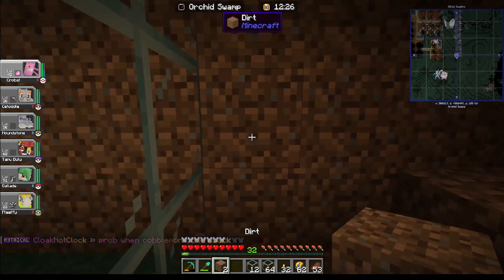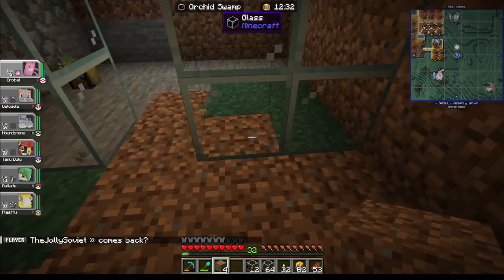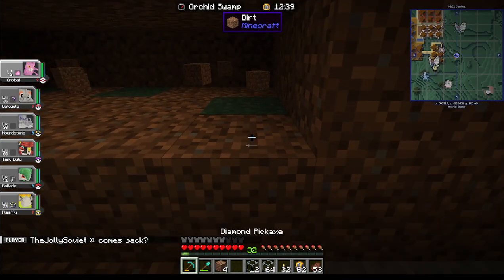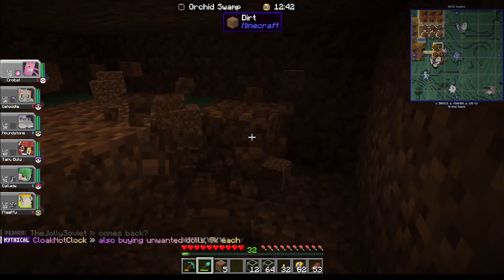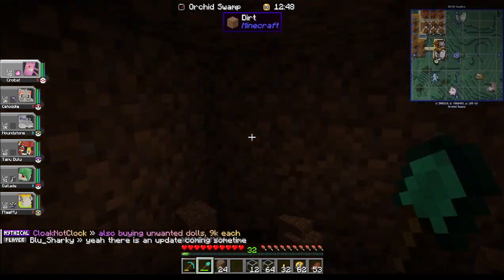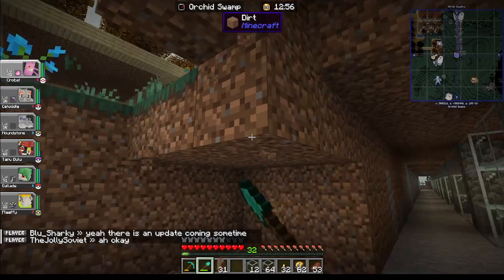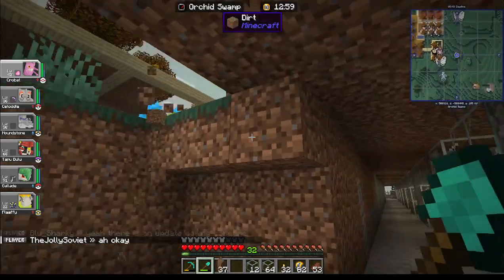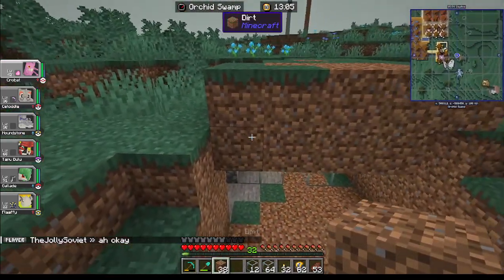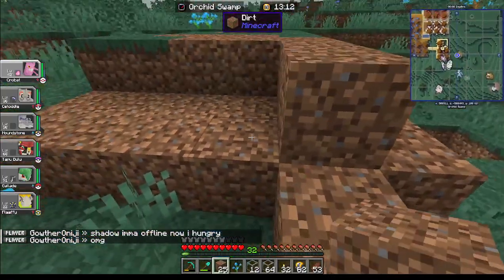I'm counting out the spaces — one two three four five, one two three four five, and then three back. That way when I get more dolls I can just continue building back. There are 16 or 18 types — I think it's 16. It's going to be a lot, but I never do anything fancy like this when I'm playing on servers, so I figured why not. I think it's a good idea — let me know what you guys think.